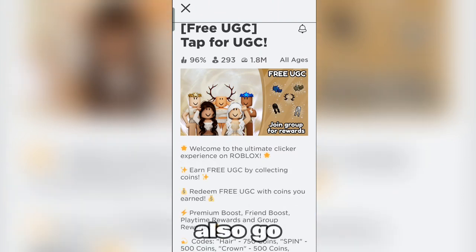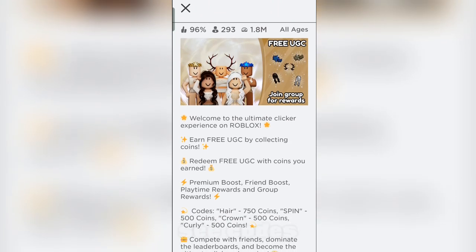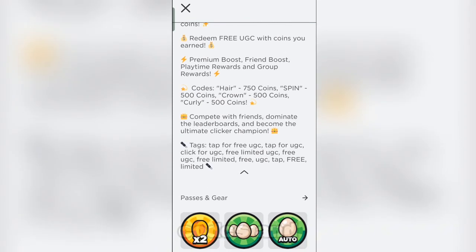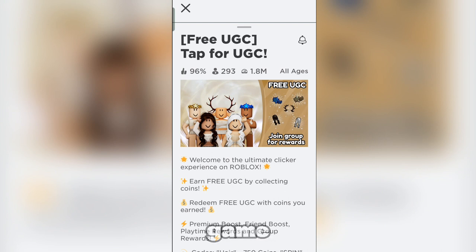You can also go to the description to see codes. These are the codes, so let's keep those in mind: hair, spin, crown, and curly. Now let's go and join the game.